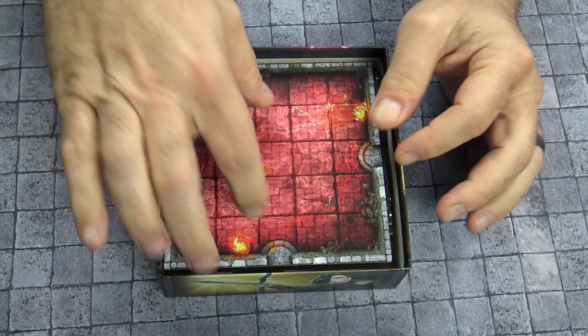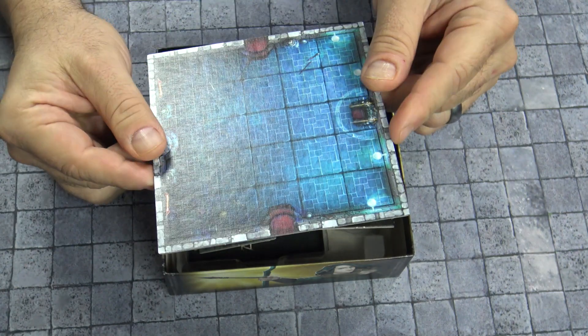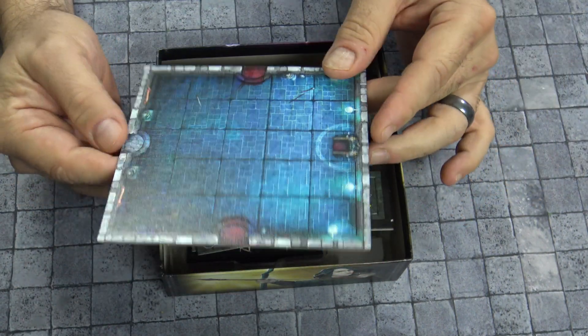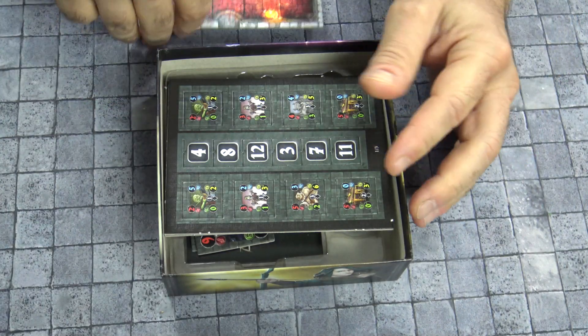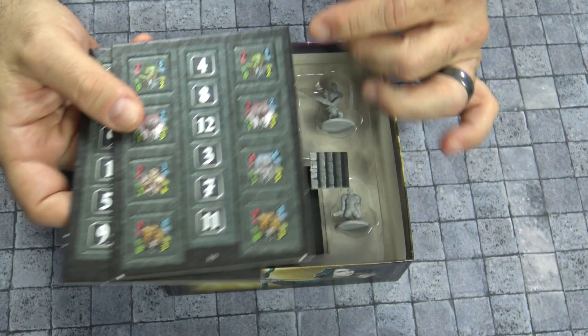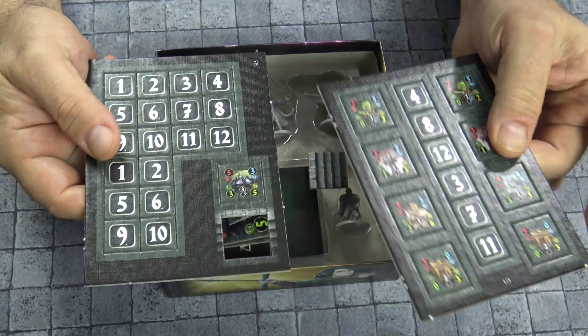Well, you're going to be getting this room, and this is going to be the final boss room. It's going to be after you play everything through. There are different cards in there that we're going to show you in a bit, and here are the counters for the new enemies that are going to be in there.